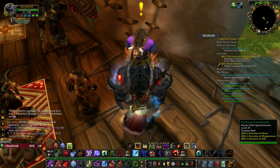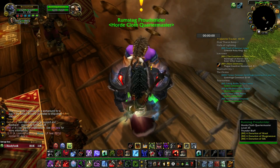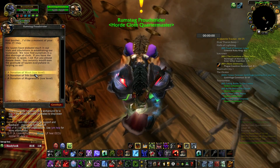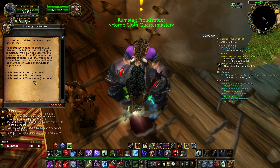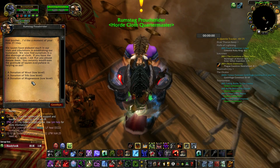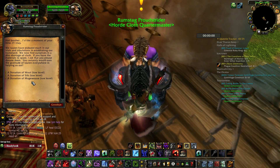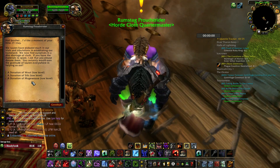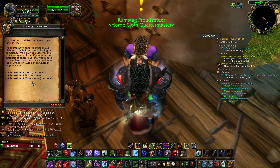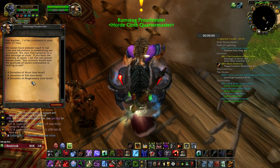In every capital city you can find an NPC like this. Right now we have Woolen, Silk, and Mageweave cloth donations. I need to complete this one time to unlock the Runcloth donation. After completing the Runcloth donation once, I will get a repeatable Runcloth turn-in — that is 60 Runcloth for 75 reputation per turn-in. That is a lot of Runcloth.